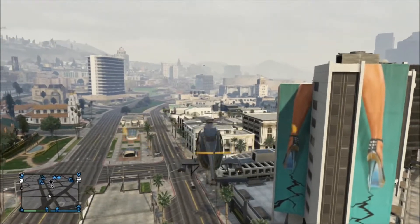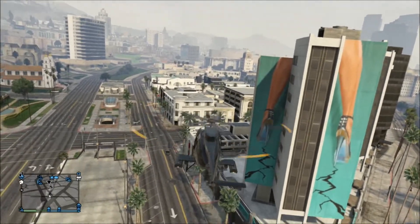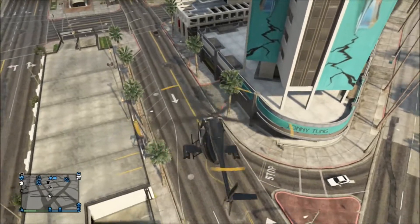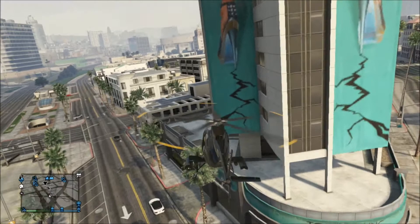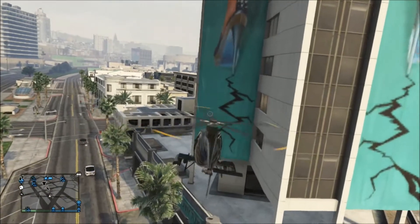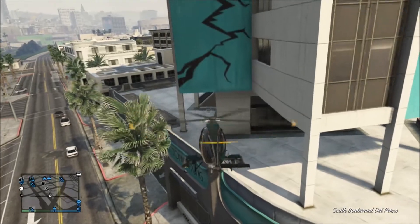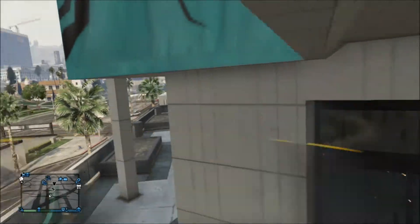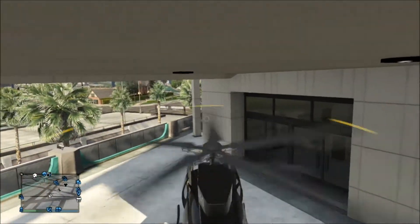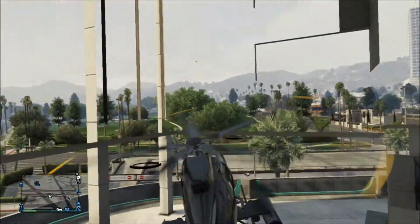Once you've done that, come to this building here — it's quite hard to miss. You want to try and get under this big tall bit of the building and in between the main base of the building. Slowly go down around this area, then go right under the tall part of the building, and once you are under, start going straight up — you can see through the main building.